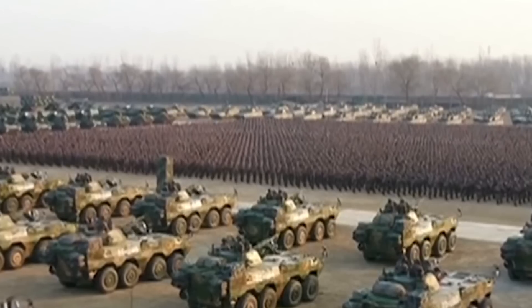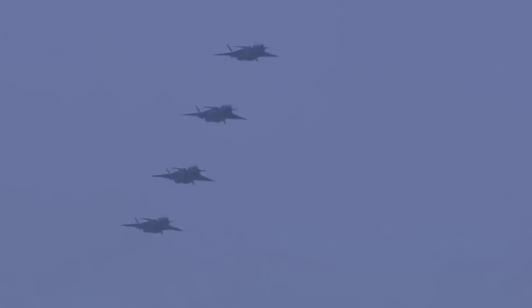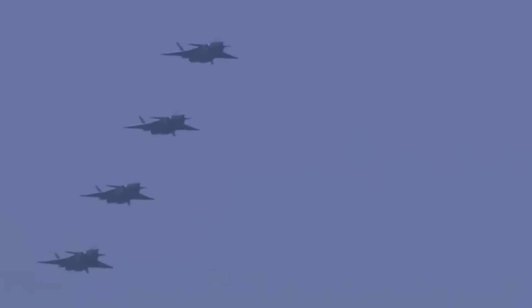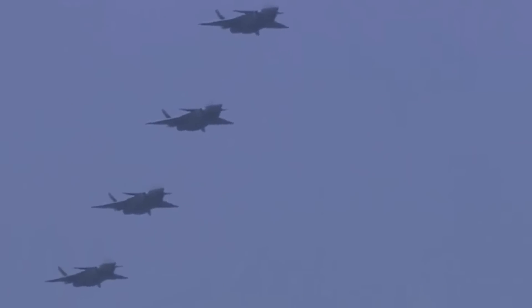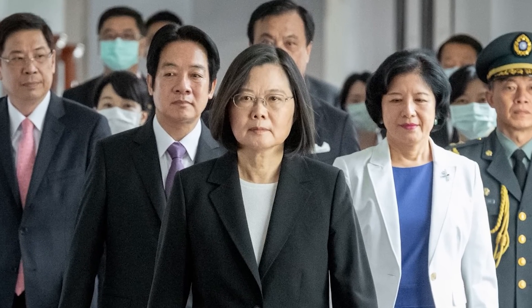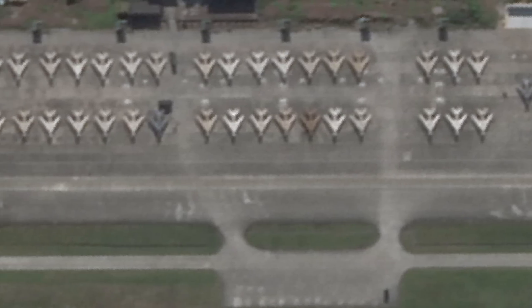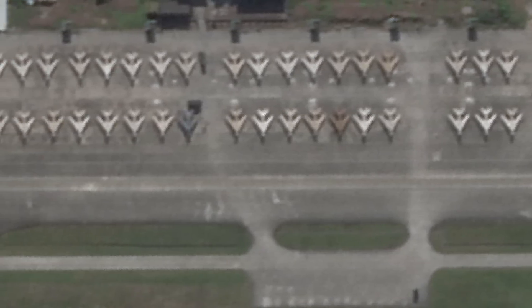For weeks, China has sent warships, bombers, fighter jets, and support aircraft into airspace near Taiwan on a near-daily basis, hoping to wear down the island's limited defense resources and undercut support for pro-independence President Tsai Ing-wen. In the midst of this activity, according to the satellite images, are J-6s and J-7s.